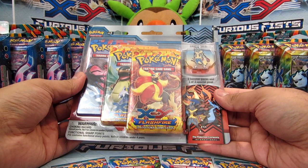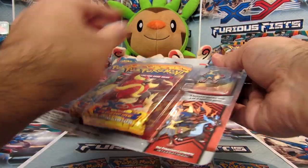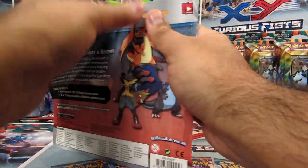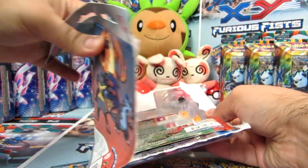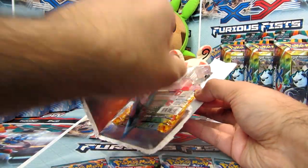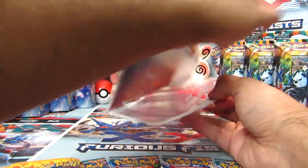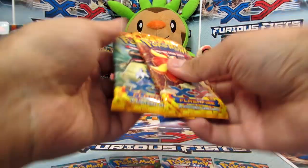All right, that leaves us with this blister here. We'll just open the packs in this one — we've already seen the Mega Lucario pin. Hopefully we'll get hold of the Mega Charizard X one at some point and we'll do our best to showcase that one as well. Might as well get the pin out. Final three packs, let's see what we get.